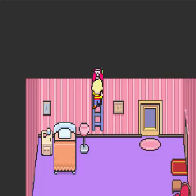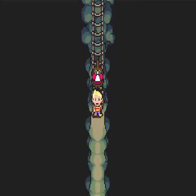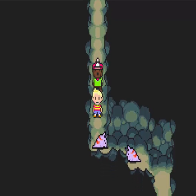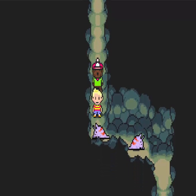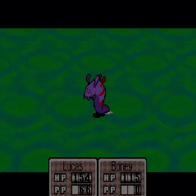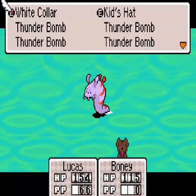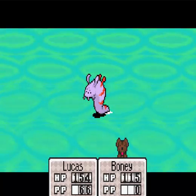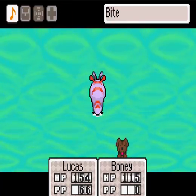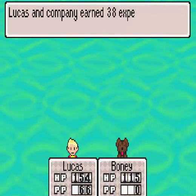Before I continue on with this, we need to go down here because I still need to get the back sprite of the enemies coming up here. You need to get their back sprites because you will not be able to get them later. So you attack and you use a Mage Look. There we go - one down, five to go.